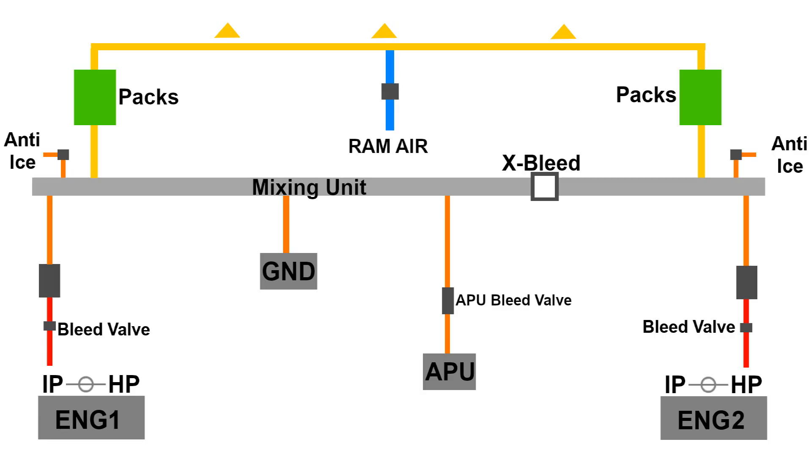Another thing we find here is the RAM air. RAM air is essentially a valve that can open and lets cold air into the aircraft. This is only used in emergencies — it's a last resort if everything else fails. This air is very cold, and the RAM air will only work if the aircraft is actually moving, hence the name. It comes in through a valve pointing in the direction of flight and has some altitude restrictions. We have an emergency RAM air valve that regulates this.